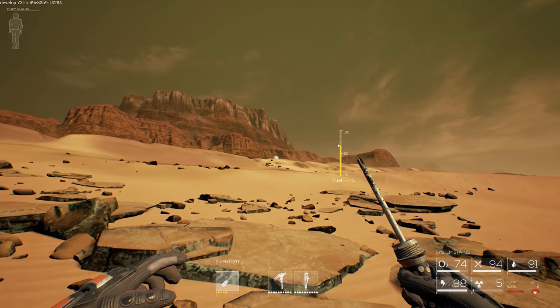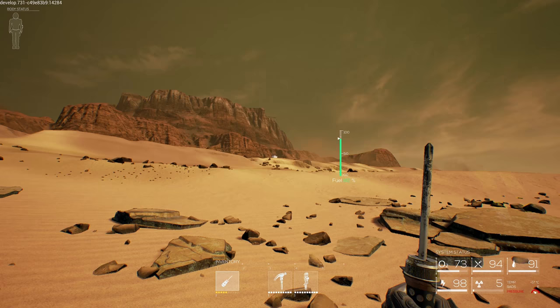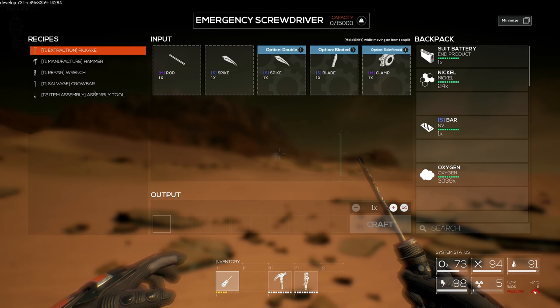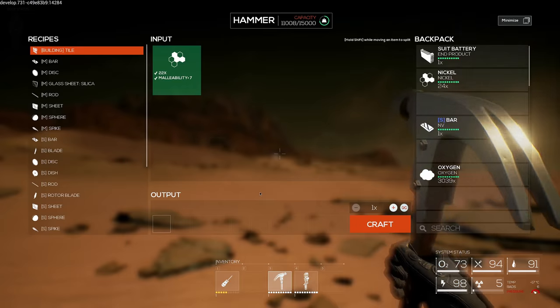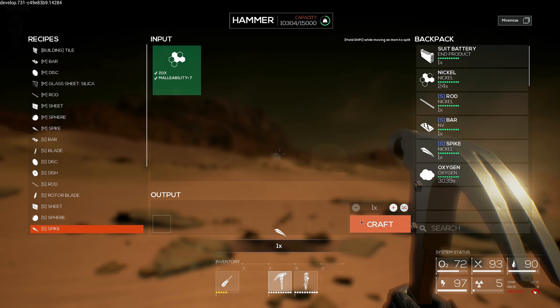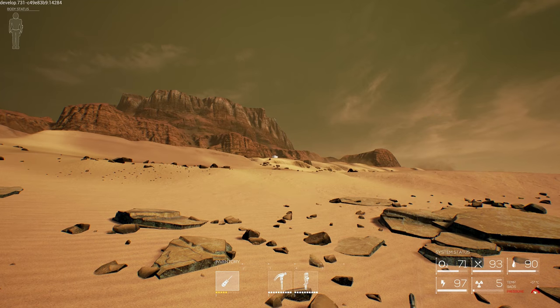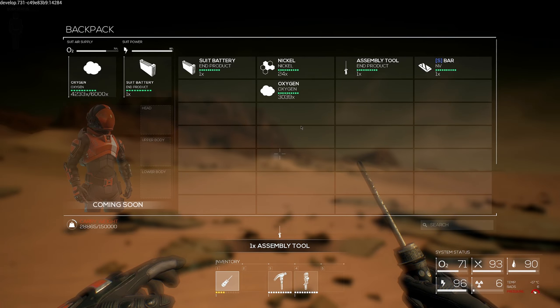I'm going to head over here and try to find some better base resources. We can make an assembly tool - we definitely need that. So we need a rod, a small rod, and a small spike. Switch over to the hammer for the small rod. It's a weird concept - you can only craft one specific item at a time within a specific tool. If you need multiple different types of items, you can't craft them all at once. So let's switch back and get our assembly tool. Now we've got an awesome assembly tool.